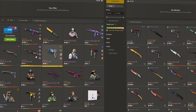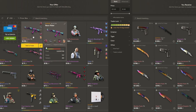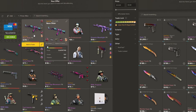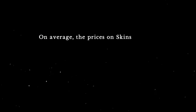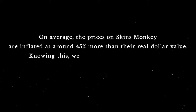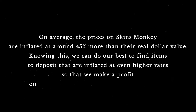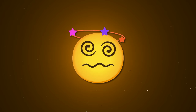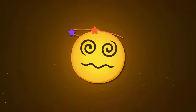Even though Skinsmonkey provides a 35% deposit bonus, most of the skins on the website are listed at above 35% of their real dollar value. There's nothing wrong with this — in fact, taking advantage of this is exactly how we'll be able to make a profit. On average, the prices on Skinsmonkey are inflated at around 45% more than their real dollar value. Knowing this, we can do our best to find items to deposit that are inflated at even higher rates so that we make a profit on all of the items listed at a less inflated rate.